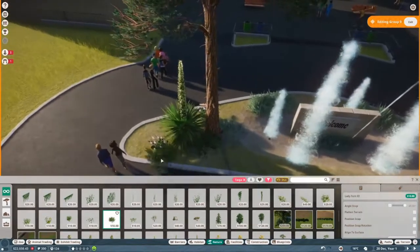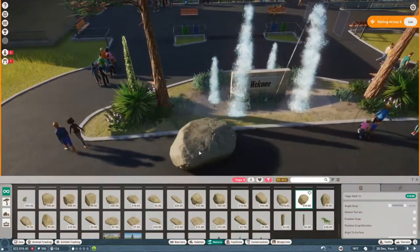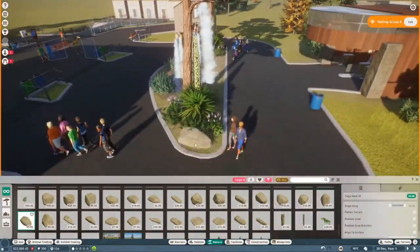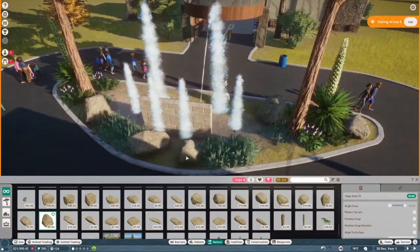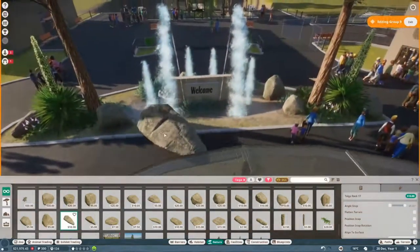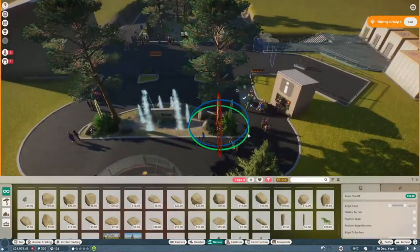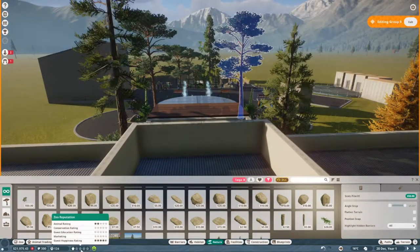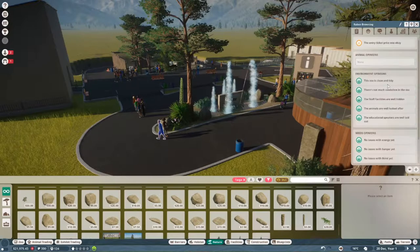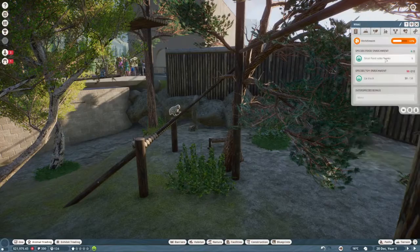We're just getting this welcome area sorted. Really happy with how it turns out. We actually do a lot in this time-lapse and I'm really excited. If you missed the last episode, no need to go back and watch it — we do a little tour once we hop into real time — unless you want to watch me build the Japanese macaque exhibit, then go ahead.